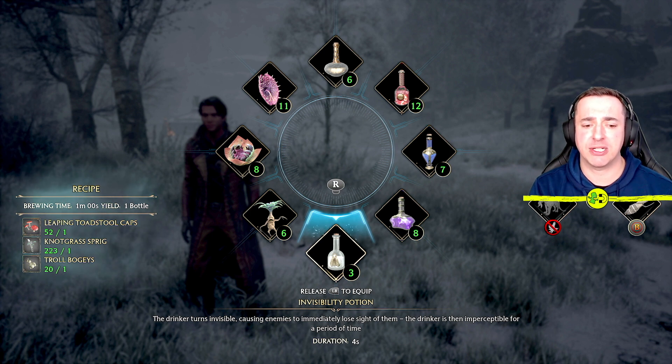The invisibility potion turns the drinker invisible. It doesn't last very long — only four seconds — but it can get you out of trouble now and again. For anything longer than that, you're better off with your Disillusionment spell.